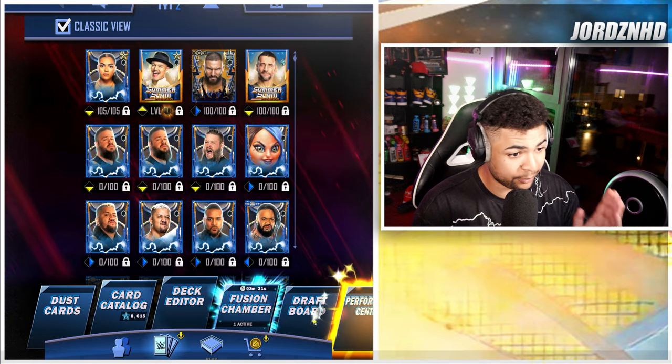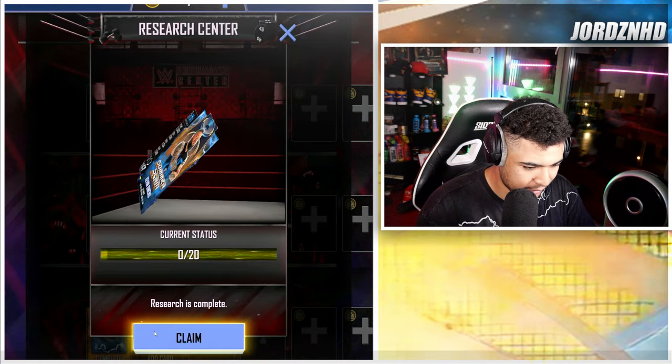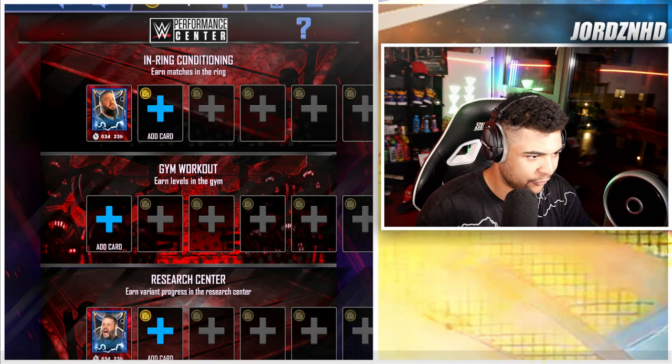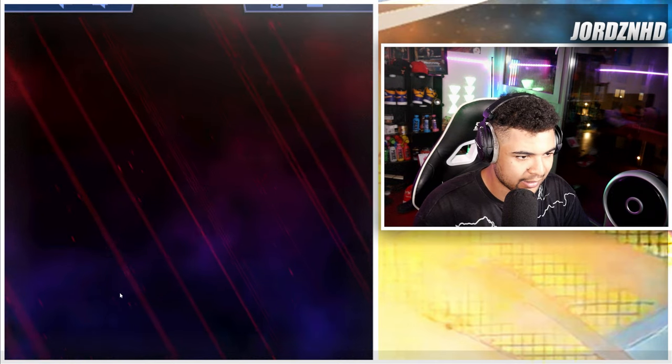I've got a fusion and a Performance Center card to claim, so let's claim those real quick. Both are now back in the Performance Center. Before I combine it, there's a fusion available in two minutes — let me check if I have enough credits to claim it.